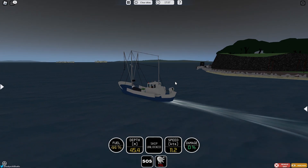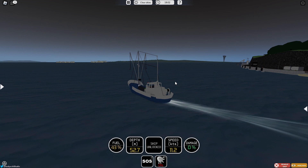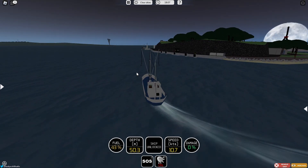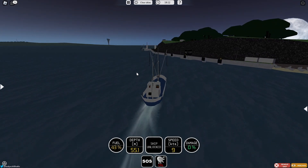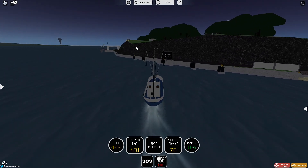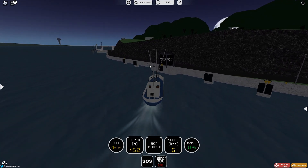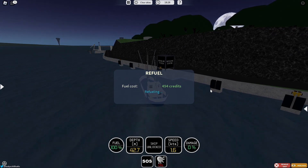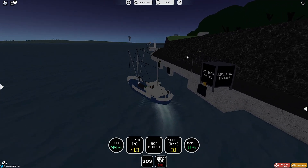That black box there is your fueling station, so what we're going to do is turn into that and stop to get some fuel. Pretty important, obviously, so we don't run out of fuel in the middle of the ocean — that would be a bad day. We'll stop here, get some fuel for 400 credits, and then we'll be going out there and doing some fishing. There's also a tornado out on the horizon — pretty interesting.